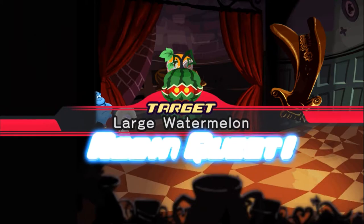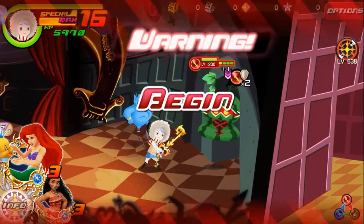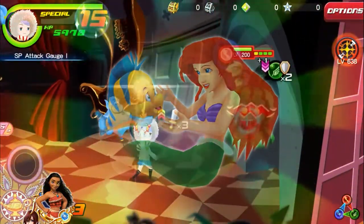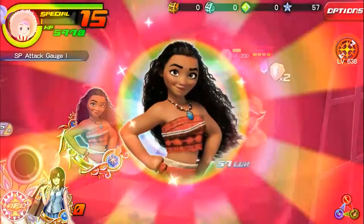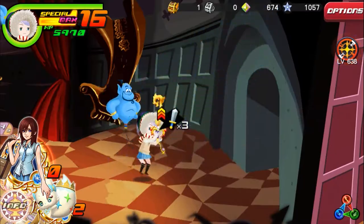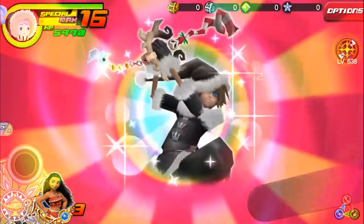The large watermelon starts with two tiers of general and attribute defense down. So if you have Illustrated Bell and Beast, it might be a good idea to leave that in the inventory for now. Veterans will have no issues here. If you've been playing for a while and have guilted event medals like Christmas Sora, Moana, or Kid Kairi, you should also have no issues.